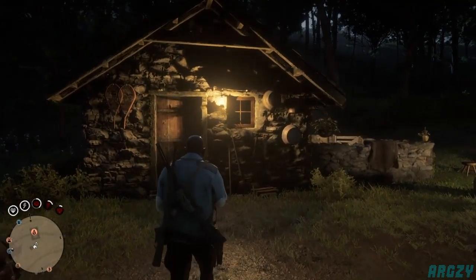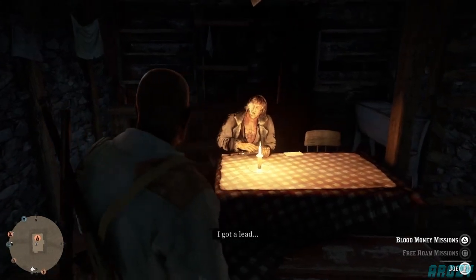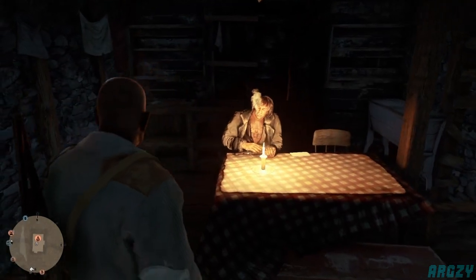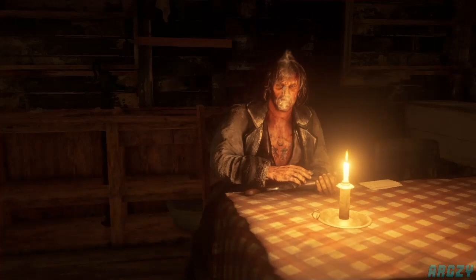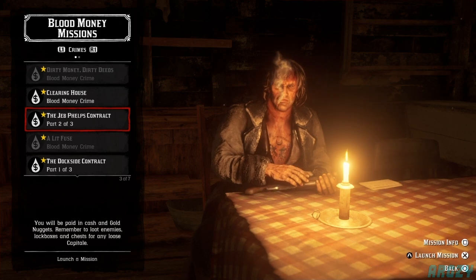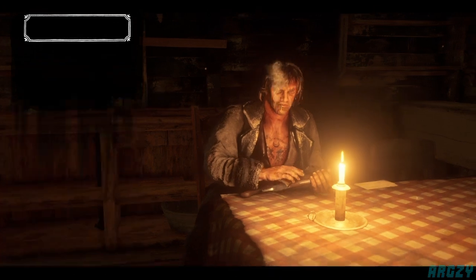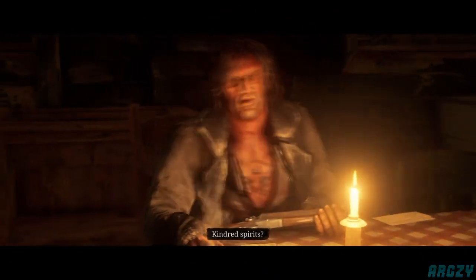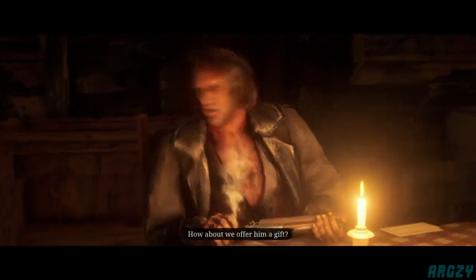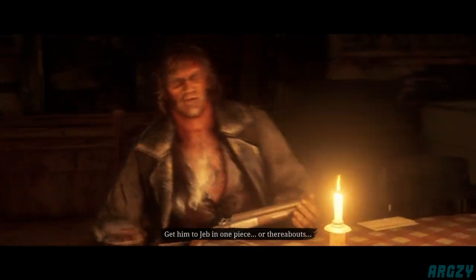You need to head over to one of the new opportunities from the Blood Money DLC. All you need to do is be on part two of the Jeb Phelps contract. Load up the Blood Money missions — I'm on part two right here. Start that mission and it'll put you in a quick cutscene for about 10 seconds, then into a loading screen that spawns you close to the objective.